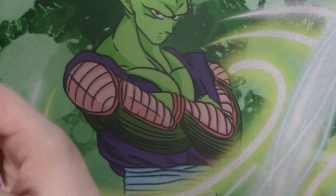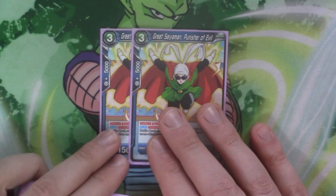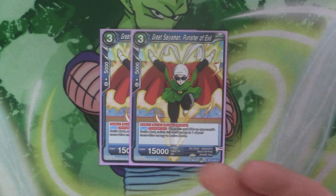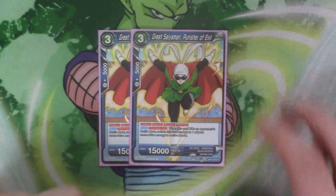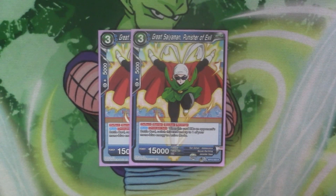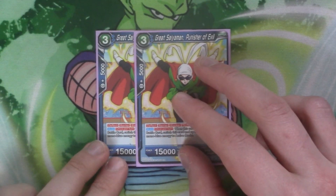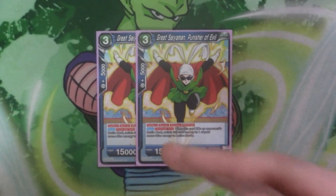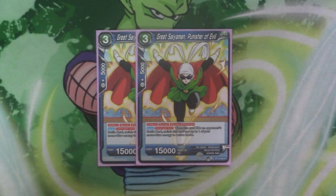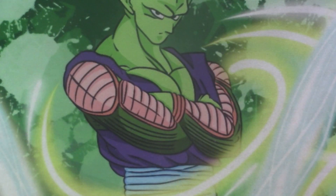Next we've got our three costs, starting with two copies of Great Saiyaman Punisher of Evil. It's got 15k, deflect, barrier, blocker, and revenge — a revenge blocker is always nice to have. He's got auto once per turn: when it blocks an opponent's battle card, switch this card and up to one of your mono blue energy to active mode. It comes in handy because it gets an energy back and it's a revenge blocker so it's going to kill whatever it fights. It's also another target for our skills where we need a Gohan, and you can't want the extra Gohan over the extra Gotenks because you're relying more on having the Gohan in to do those skills. Gotenks is nice but we've got our super combo to help with that, so that's why we run this guy — it's just useful by itself.